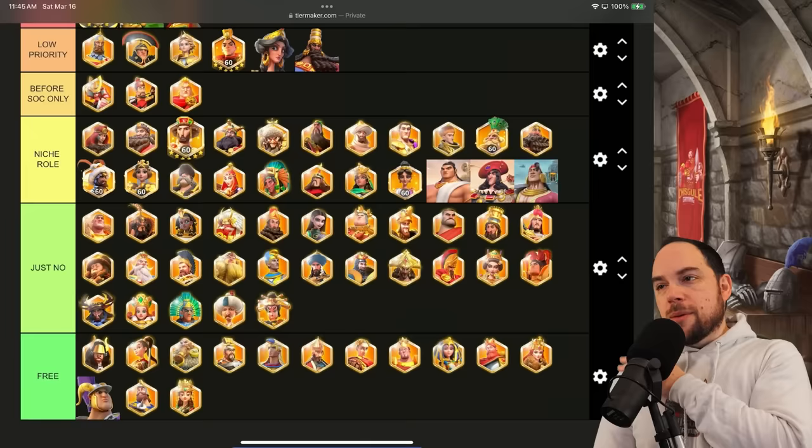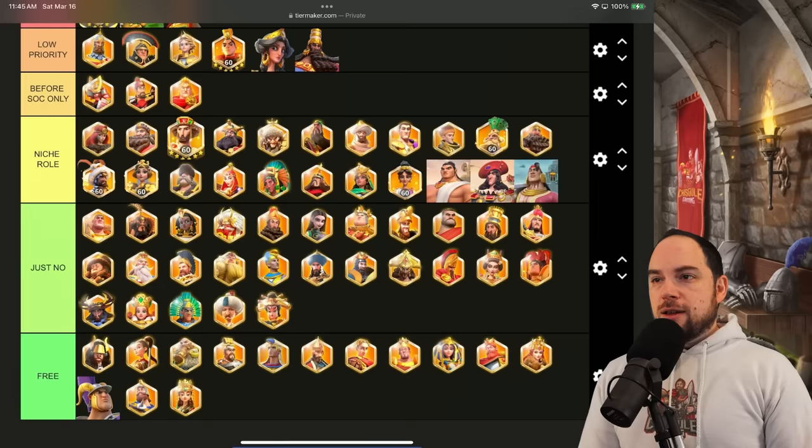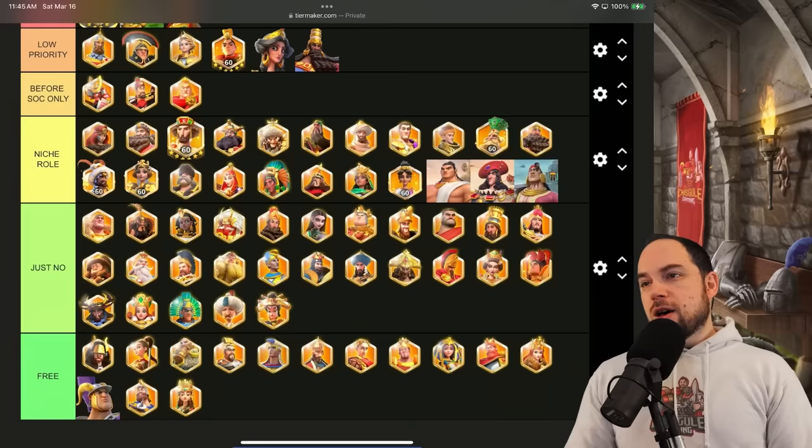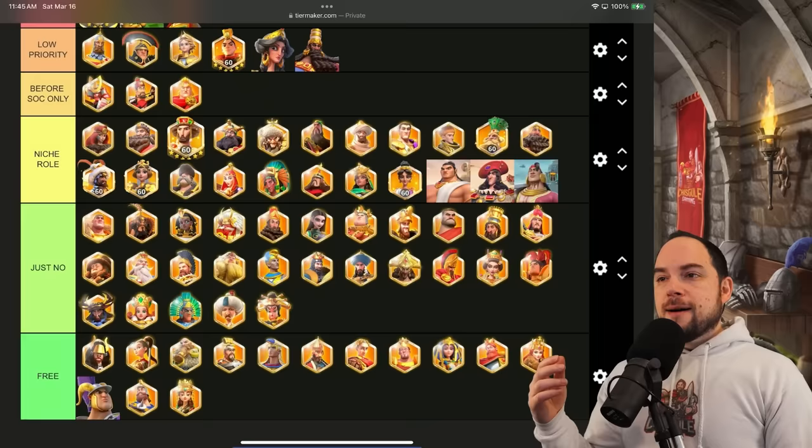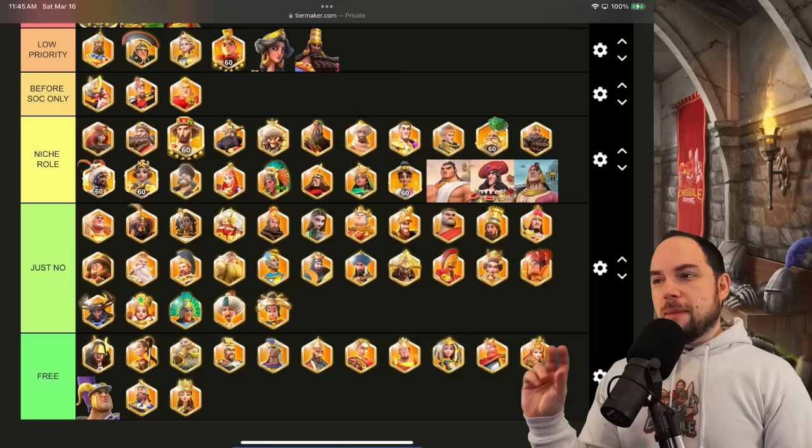There are no commanders in the 'just no' category that I would bump up based on the last KVK I was in. There's really nothing terribly exciting there. I will point out that Richard I has some special roles — we've known for a long time that his slow is really cool. I have been in KVKs where an expertise Richard I with his 50% slow instant proc, once every roughly 10 seconds, can be used to slow rallies and mess up people's timing when they multi-rally.